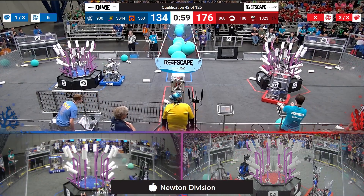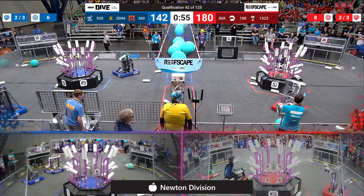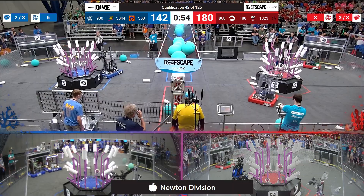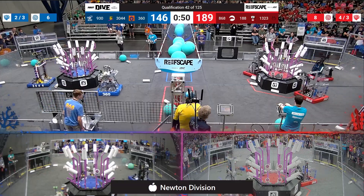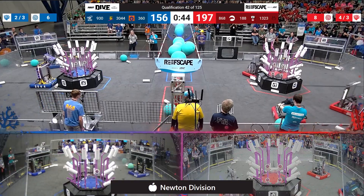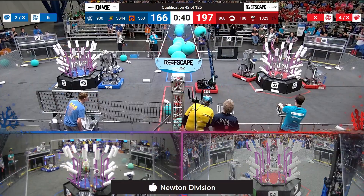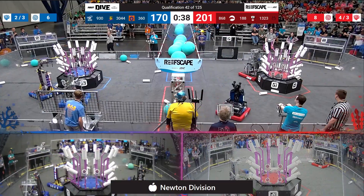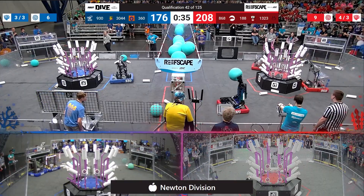Each alliance has done their part of the cooperation bonus, so they'll need seven pieces of coral at three different levels to get that coral ranking point. Red's already done it — they're moving on, looking at high scores. Blue alliance trying to finish it off; they need three more coral at level two to finish their ranking point. 197 to 166 with 40 seconds left to go.